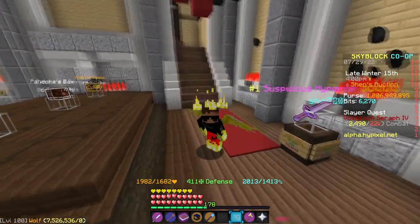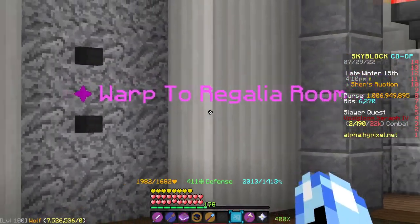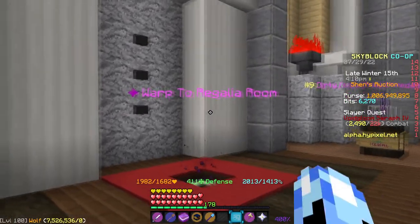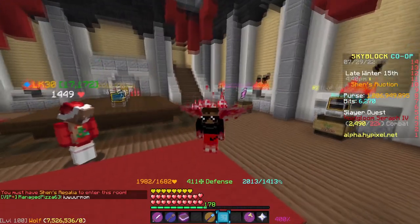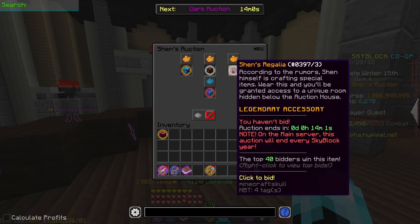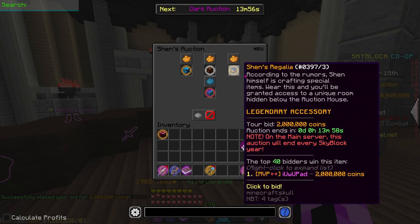Now let's actually talk about another section of the new auction house — this is the regalia room, but there's actually a catch. You can't just simply enter the regalia room, and if you just try to enter the room, you actually can't. It says you must have Shen's regalia to enter the room. The way to actually get Shen's regalia is just through these auctions. One of the three main items here is Shen's regalia, and you can just bid on it and buy it.